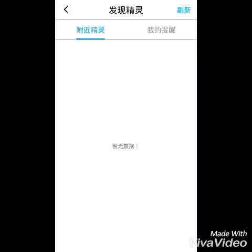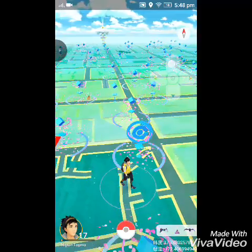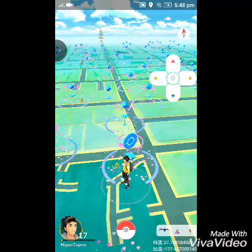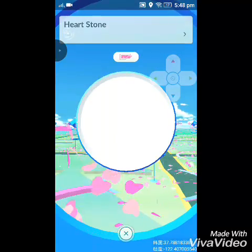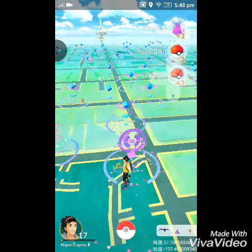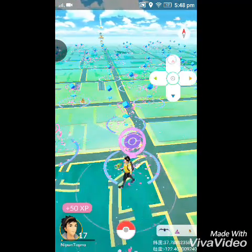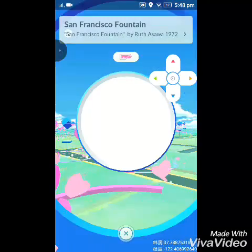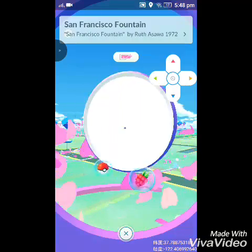This button lets you teleport to any location just by entering the coordinates. There's also a feature that's supposed to show nearby red Pokémon, but right now it's not showing — I'm not sure why. The game can be a bit laggy because there are a lot of PokéStops loaded, so you just have to bear with it.